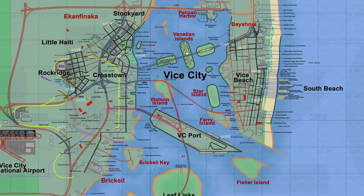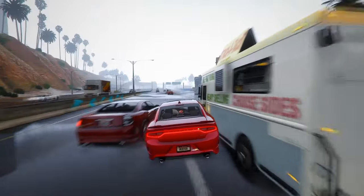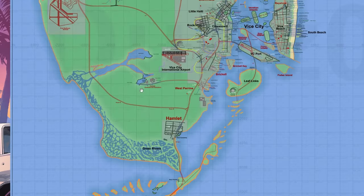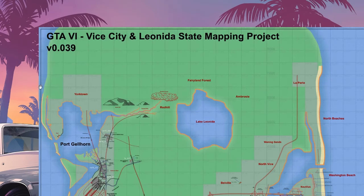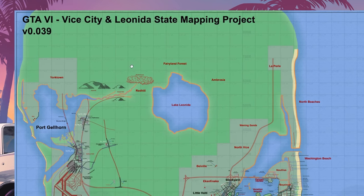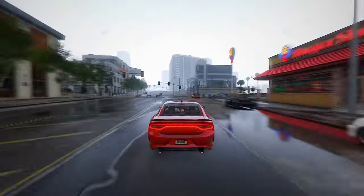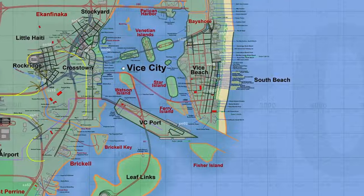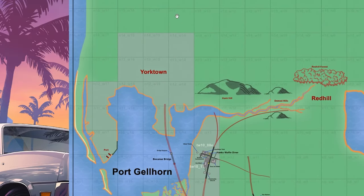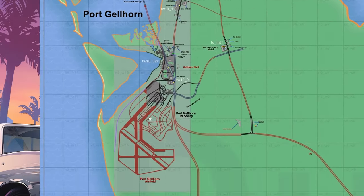The Vice City Mapping Project is an official endeavor aiming to provide a scale-accurate representation of what players can expect in the actual game. The map sprawls across two major cities — Vice City and Port Gorn — with every detail meticulously curated from leaks and the official trailer. The apparent emptiness in parts of the map is a reminder of the scarcity of information currently available. Speculation abounds that GTA 6 will boast three major cities; while Vice City and Port Gorn are confirmed, the third city remains shrouded in mystery — there's a buzz that it might be Yorktown, potentially located north of Port Gorn.